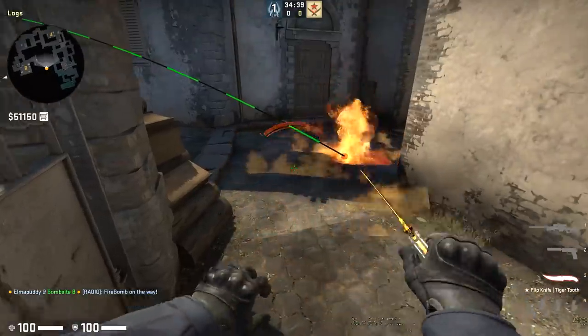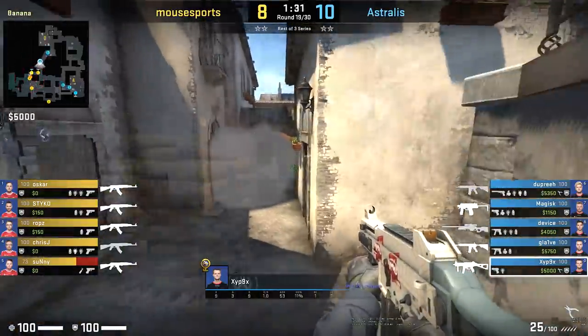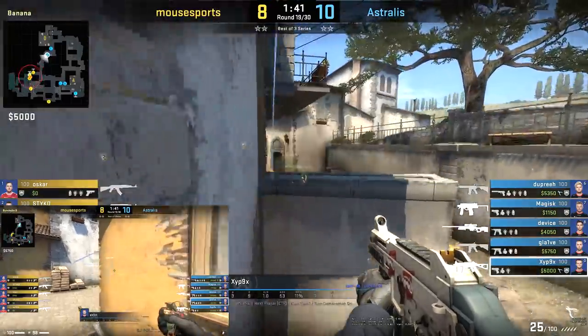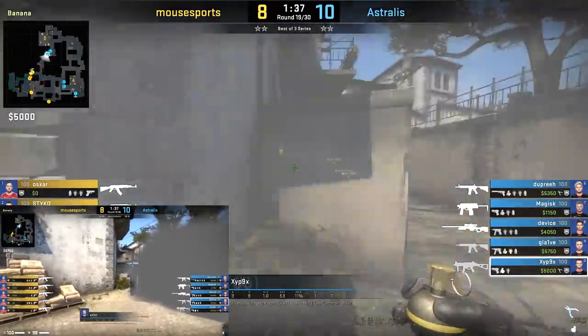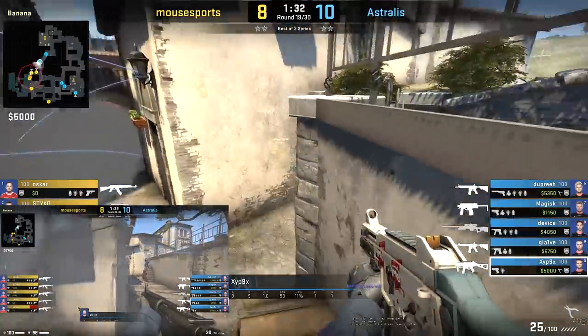We've seen some teams try and implement Molotovs for those two areas. Zipex does a hard clear right, because sometimes the molly doesn't quite spread - a little inconsistency there. So basically the only spot any T player can hide right now is that little gap we saw Zipex jump spotting at the beginning. And just like that, two Molotovs, one smoke and a jump spot, you have banana locked down.